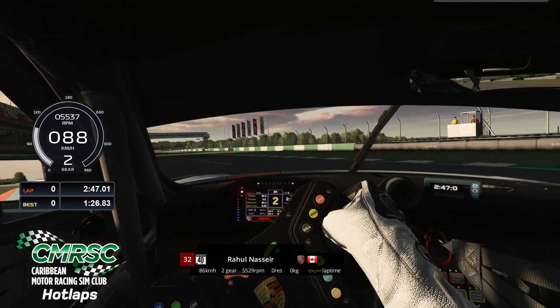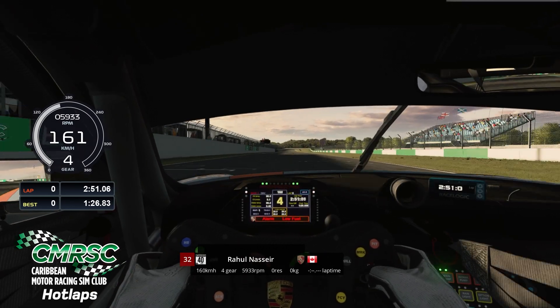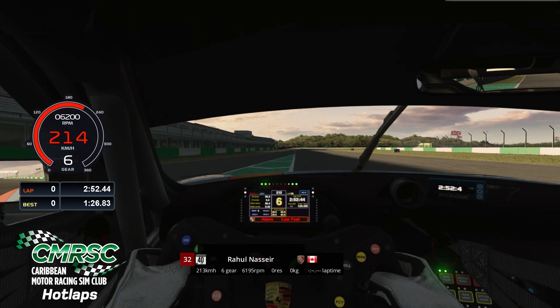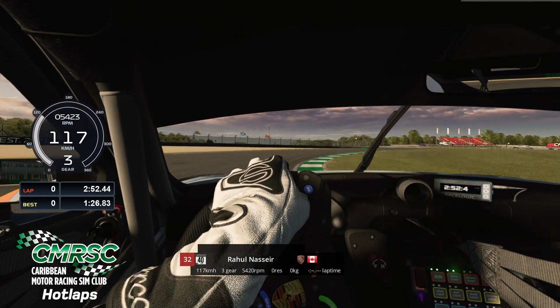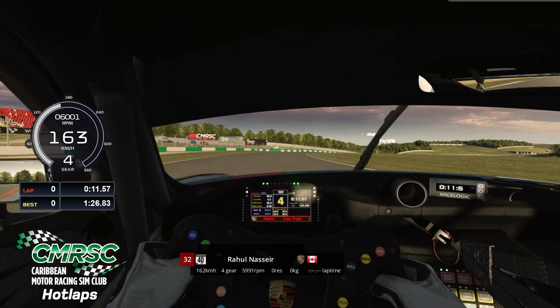As we head around the final corner now, let's begin this hot lap. On Wheatcroft Straight, crossing over the start-finish line, shifting it into sixth gear, we're going to be braking just to the end of the pit lane into Red Gate, short shifting into third, with a little bit of oversteer from the rear end.